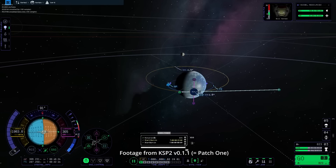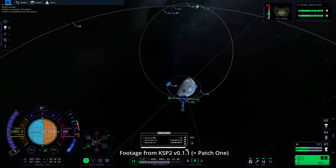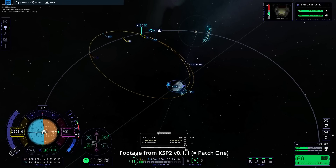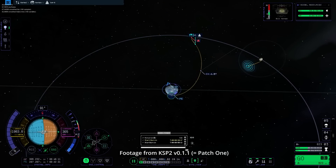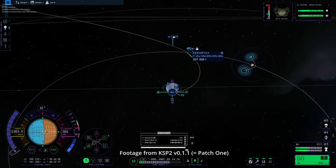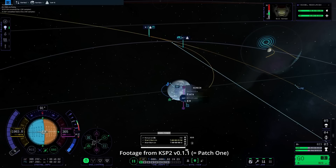But now, with patch one, there are a lot of good improvements. The maneuver gizmo looks different now and offers bigger handles that make it easier to manipulate your maneuver plan before you start your burn. We can also lock some orbital information while manipulating the node, and the game tells you an item is locked by displaying a padlock symbol. We now also have the trajectory plotted inside the sphere of influence of another body, which should have been there right from the start.